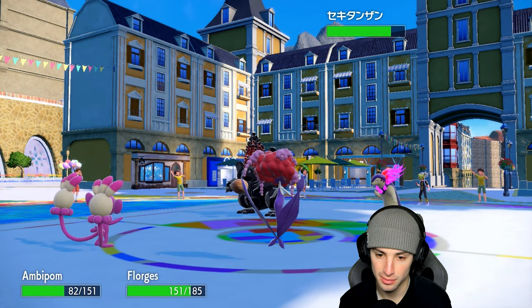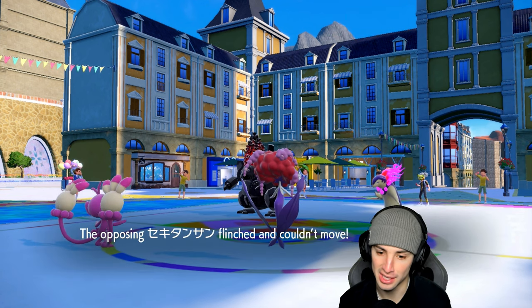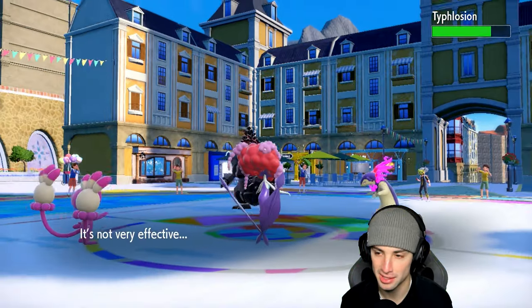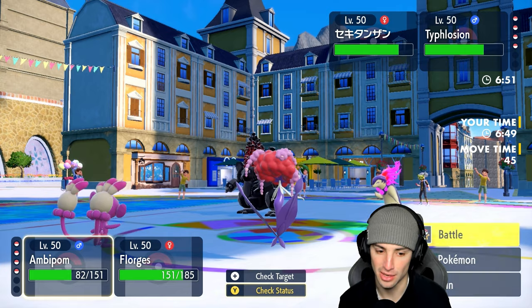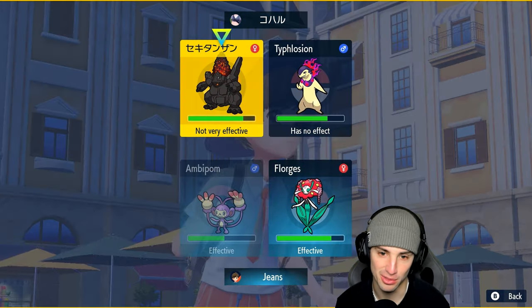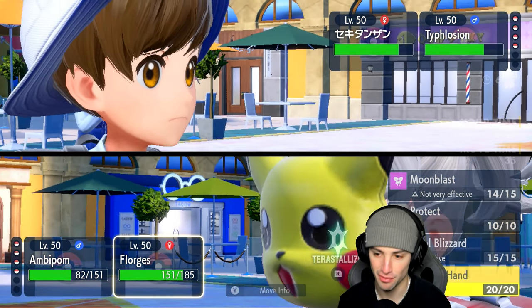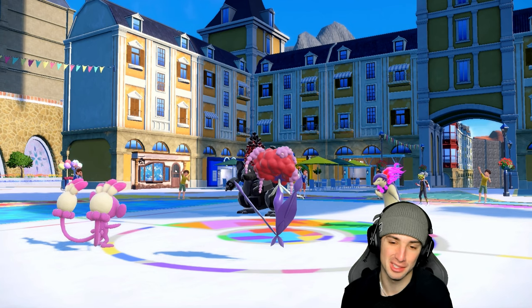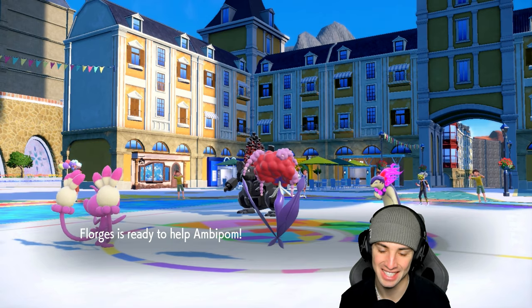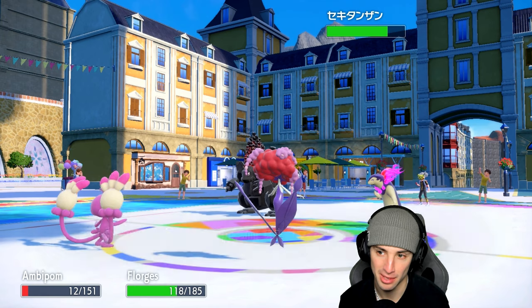Oh and Coalossal flinched! I was gonna say — a special attack drop? Never. Let's see how much damage Fury Swipes can do to this thing. Maybe it Terastallizes. I'm gonna go Fury Swipes and Helping Hand, just see how much damage we can do. The matchup is kind of rough right now — this lead is terrible. And it ends up outspeeding Ambipom — we're not even gonna be able to use it.